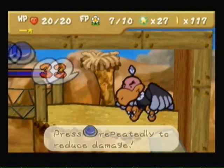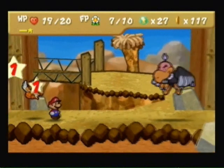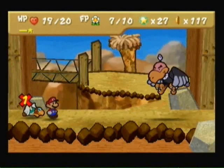All right, now watch this. Press A repeatedly to reduce the damage. Let's see if I can fill it up. I filled it up. Well, almost. And, of course, it injures your priority member because it hits both of you, which gets really cheap. I can't stand that.